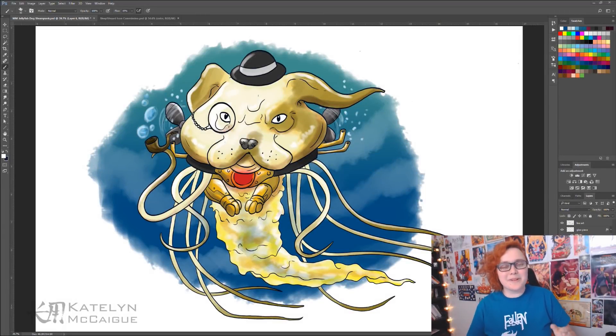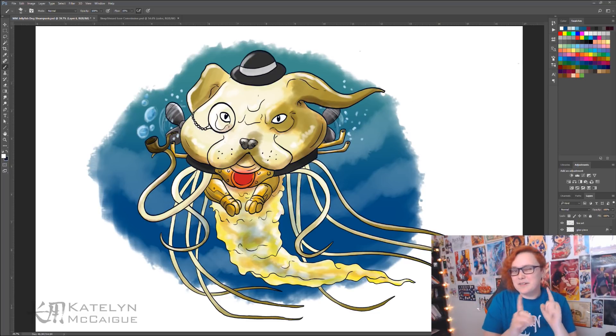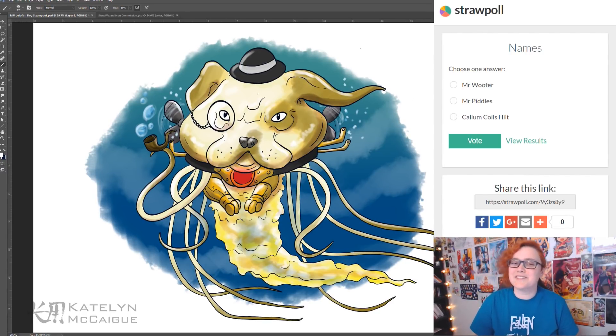We are all done with our dog-jellyfish-steampunk combo! I kept it cartoony and loose and he turned out pretty adorable. The head canon is that he's an intense underwater mob boss for Atlantis. Before giving him his full backstory, we need a cool and intimidating but also adorable name. I read name suggestions from Twitch users and picked three for a vote: Mr. Woofer, Mr. Piddles, and Callum Coilis-Hilt.